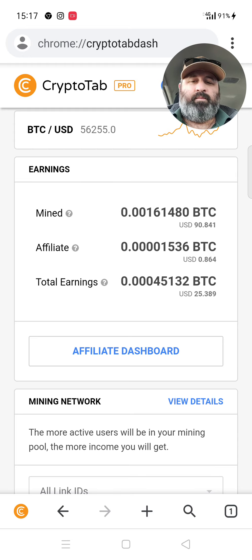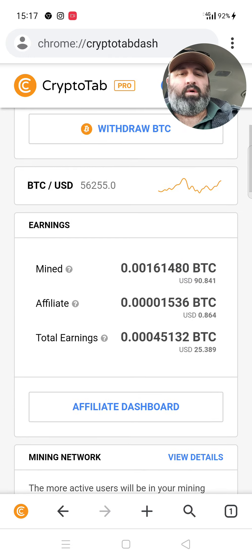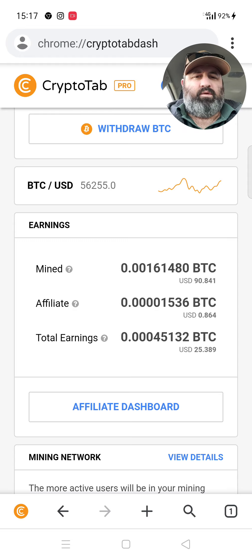My total earnings — I cashed out before, so now my total earnings for the second go-round so far is up to $25. The higher Bitcoin goes up, the more this increases, and I still think mining for Bitcoin is the way to go.